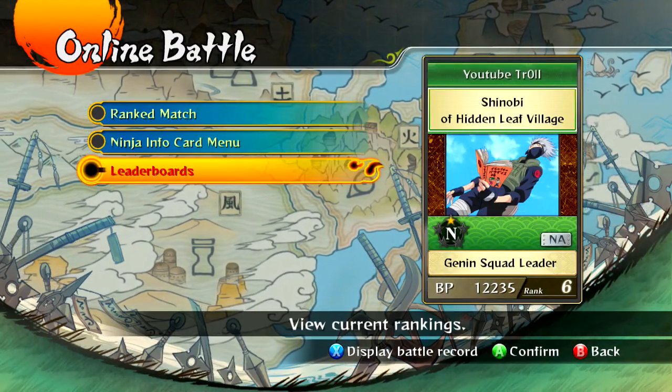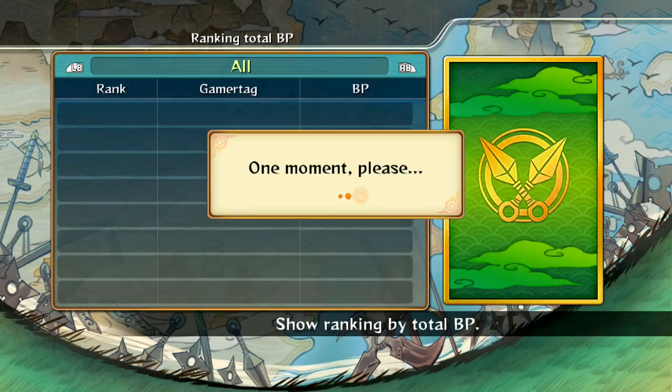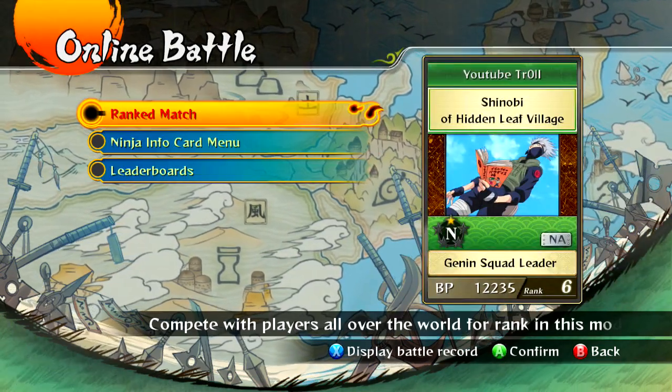This is ranked, this is the ninja info card menu, and these are leaderboards. Just for the hell of it I'm gonna show you my little ranking — 424. I'm awesome. So yeah, basically that's how it is: ranked, ninja info card menu, and then leaderboards.